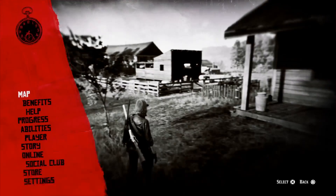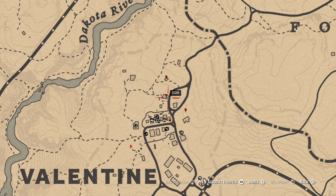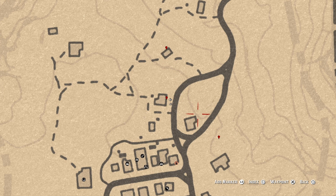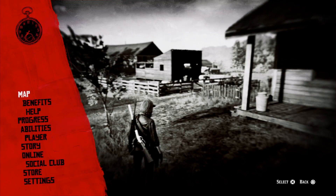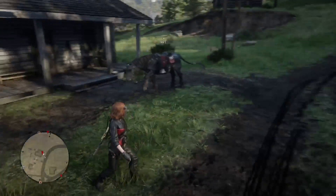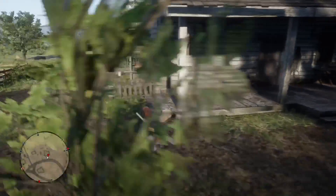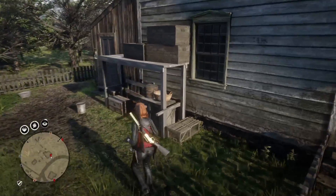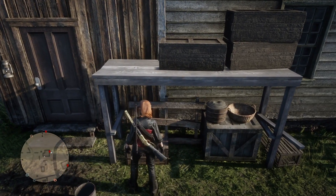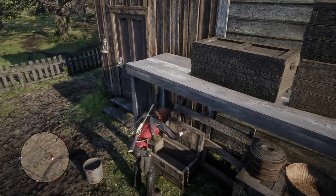Let's get into the glitch. First thing you need is to park your horse right there. We're over in Valentine. Mark the locations out beforehand, or get familiar with where the drops are, where the collectibles are. Then walk over here to the side of the building — there's a box we can open and shut.